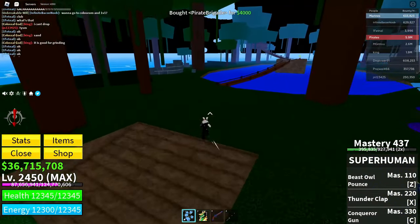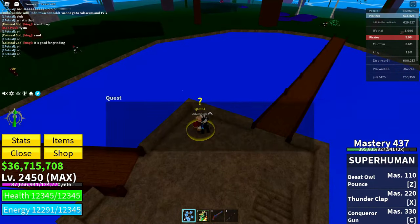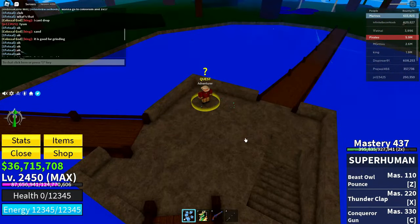After you do that, go ahead and go over to the Adventurer, click on him, and wait until the menu pops up. Once the menu is open, reset your character just like that.